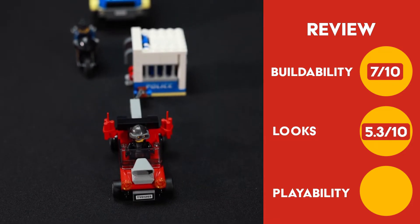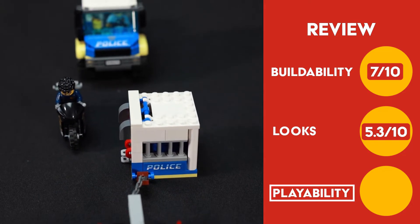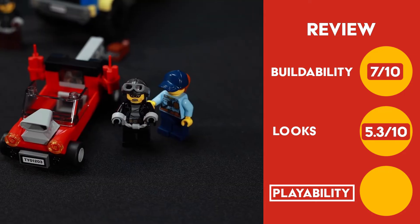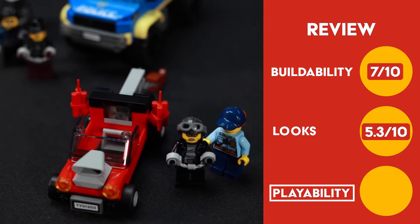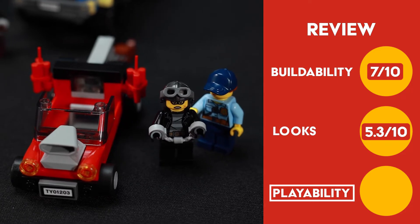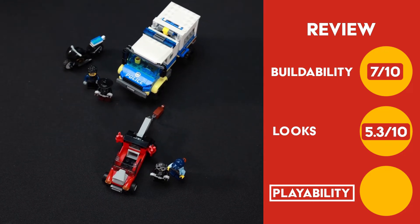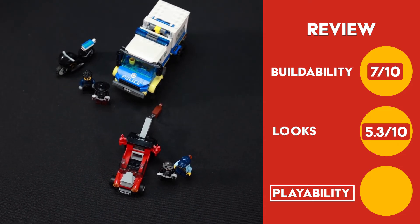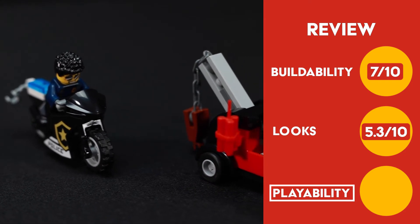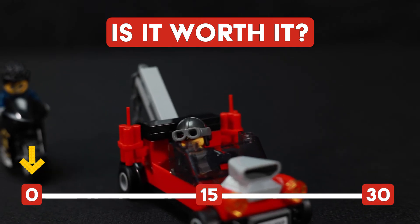For playability, this set offers multiple vehicles and four minifigs to play with, which is more than enough to create multiple good guy and bad guy scenarios. The tow truck can actually hook up to the police transport and tow the cell half behind it. This set offers a range of functionality and fun, as well as that cell half of the prisoner transport being able to be detached with a single press of a button. So for playability, I'm giving this set a score of 8.6 out of 10.